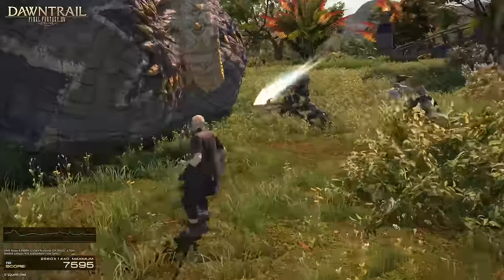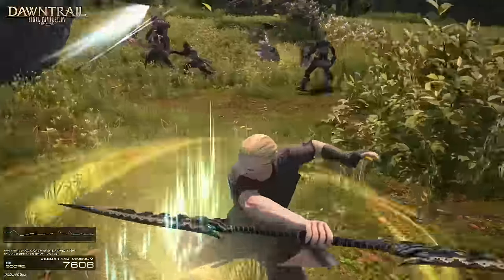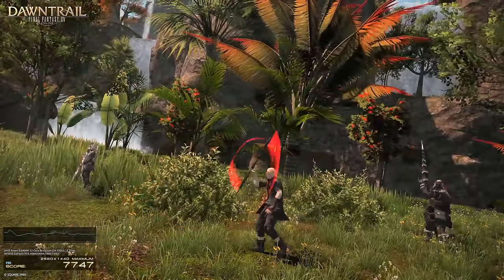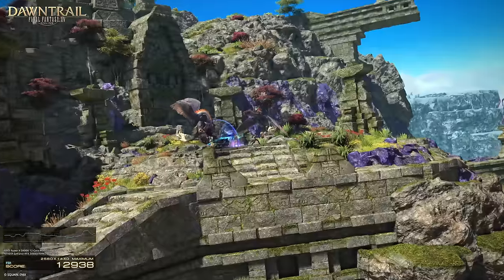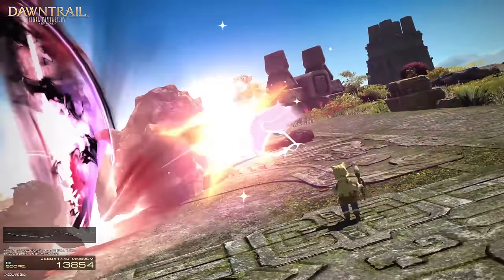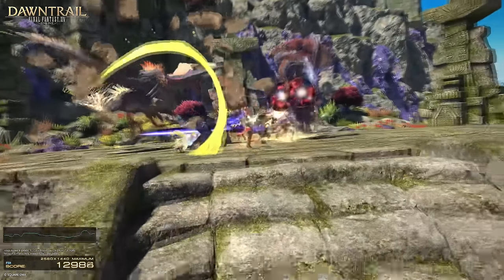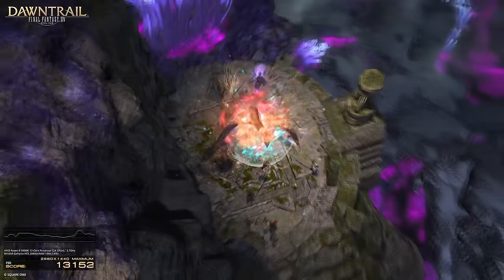With Viper, we see a bunch of attacks, but we saw most of these in the original reveal. It seems like Viper takes a bit after Dragoon in having a lot of basic GCDs. Moving into the second battle scene, Pictomancer — we see actually a few attacks: an Earth, Ice, and Moogle attack. Again, we've seen these, and we know nothing of how it actually plays, like Viper.